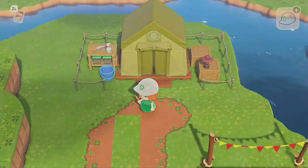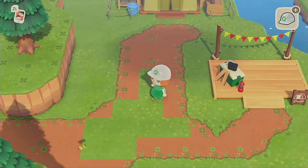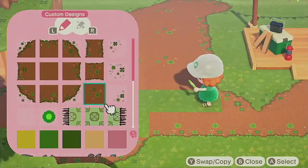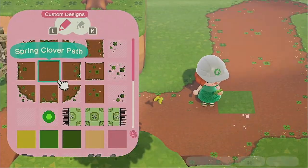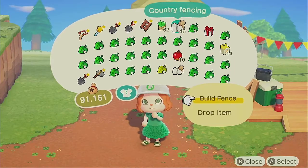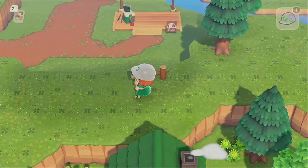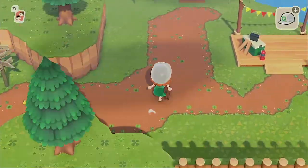After that, Blathers asks you to give him fish and bugs — and this is where you stop. He will still give you the resources early on so you can get across your river and the storyline will continue. But if you don't give him any more fish or bugs, then the museum can't upgrade. So you give them to Tom Nook, but you don't give them to Blathers. You can still go in and talk to Blathers as long as you don't fulfill that part of the storyline.